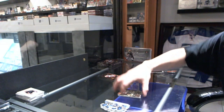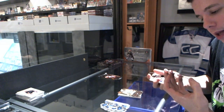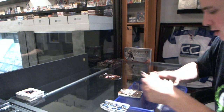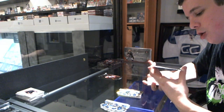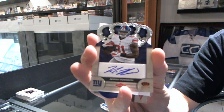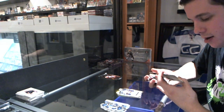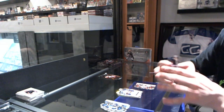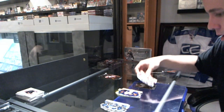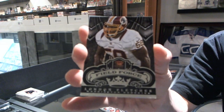Well, maybe whoever has the Packers is willing to move them, I don't know. We've got a gold parallel, number to 99 for the Seahawks, Bruce Urban. We've got a rookie Otto, number to 99 for the Giants, Adrian Robinson. We've got a blue parallel, numbered 5 of 5 for the Browns, Travis Benjamin. And we've got a field force for the Redskins, London Fletcher.